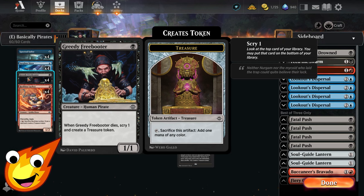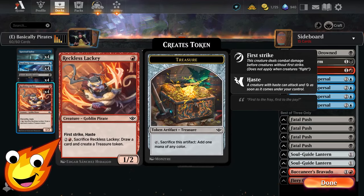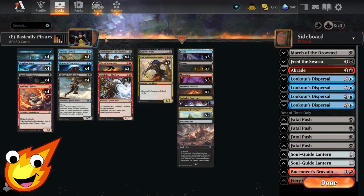Greedy Freeboater is a great little chump blocker — when this creature dies you'll be able to scry one and create a Treasure token for pseudo-ramping. With Reckless Lackey you can do a little bit of aggressive damage; it has first strike and haste, and you can also cash it in for three mana to sacrifice it, draw a card, and create a Treasure token.